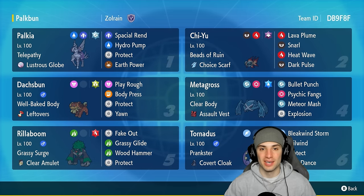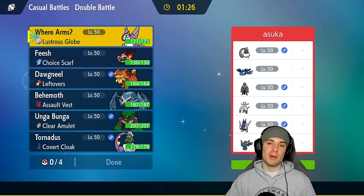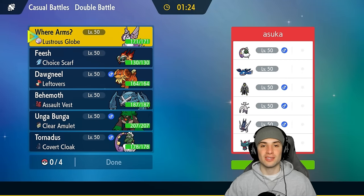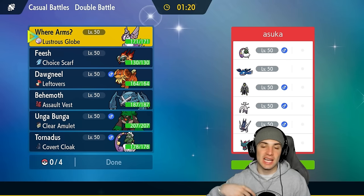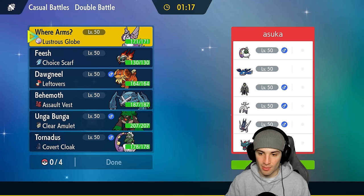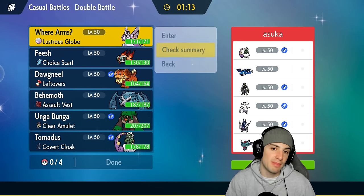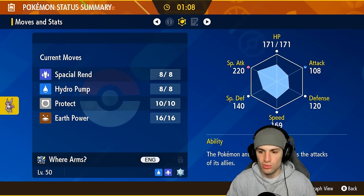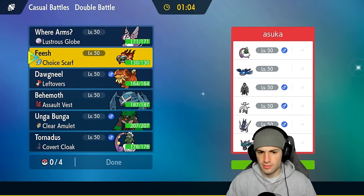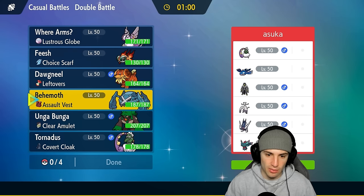The team we're using in today's video is made by my boy Zolrain — huge shoutout to him. If you want to check out this team more in depth or check out Zolrain's channel, head down to the link in the description. We're going up against a Kyogre team in match number one. Palkia resists Water really really well, but look at that — special attack at 220 with 169 Speed. Solid, but we definitely have to watch out for Kyogre and the rain squad.